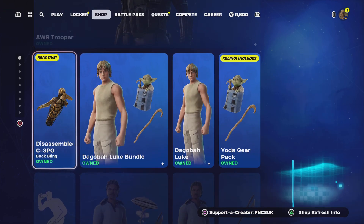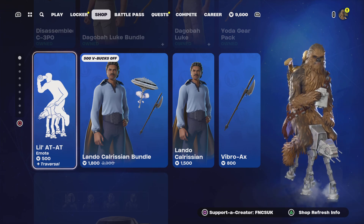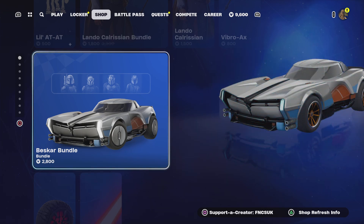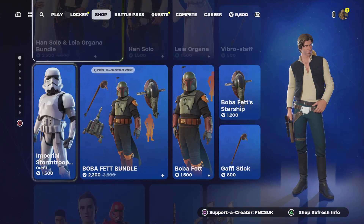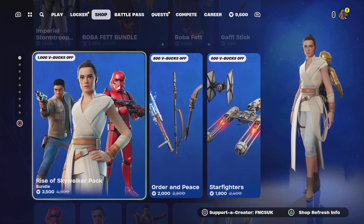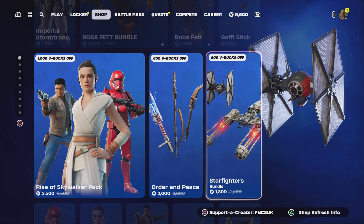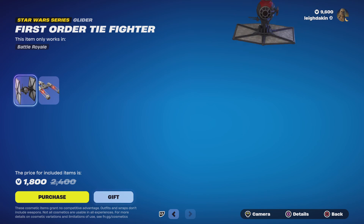We've got Disassemble 3PO, Taken by Luke, Little AT-AT emote, Lando bundle, Burlesque bundle at 2800, then you've got the Wheels. Unsoil and Lear, Pure Stormtrooper, Boba Effect, Rising Skywalker pack, accessories, and gliders as well — including the Tie Fighter and the Y-Wing.